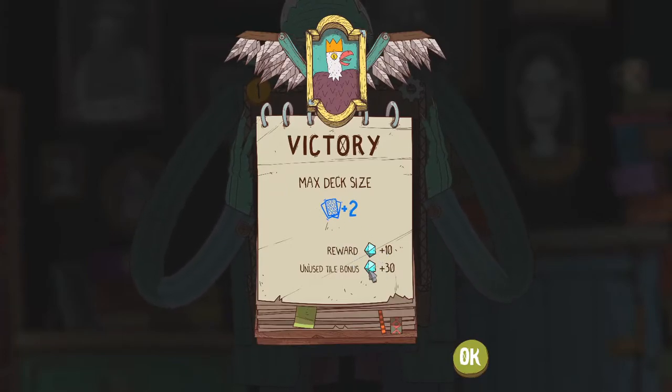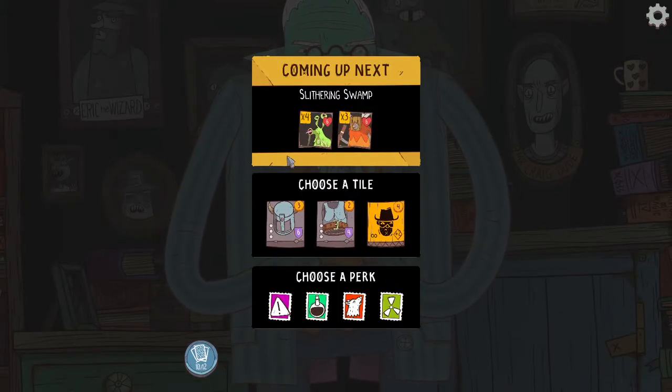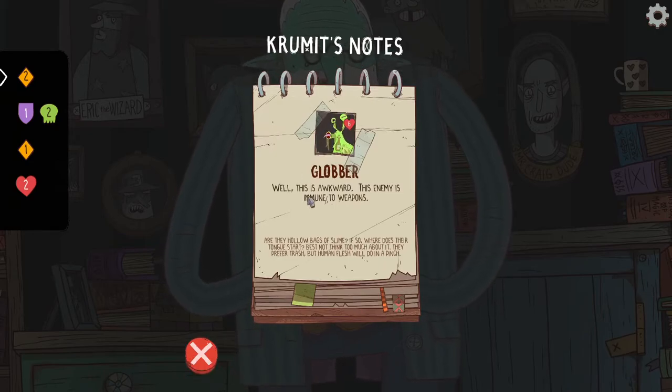Presumably we'll start fighting more interesting enemies than these very basic skeletons sometime soon, but I've got their number. I don't know if I carry these items over for the next level, or my health, or anything like that. Let's buy this next chainmail as well and fight this guy. It looks like the items left on the board gave us some sort of reward — maybe a metacurrency to buy upgrades between runs. Our deck size increases, which I guess makes dungeons longer.